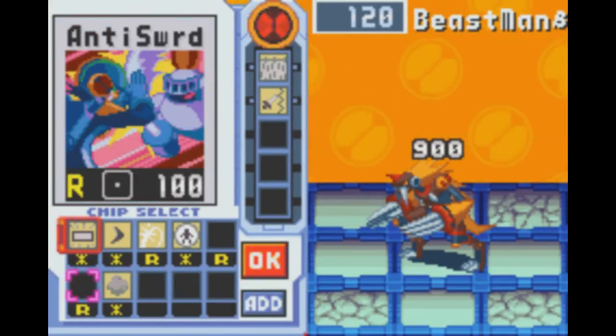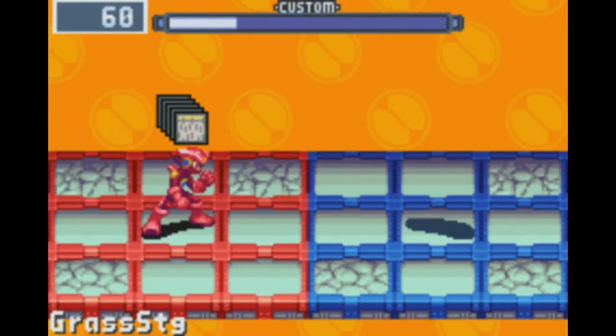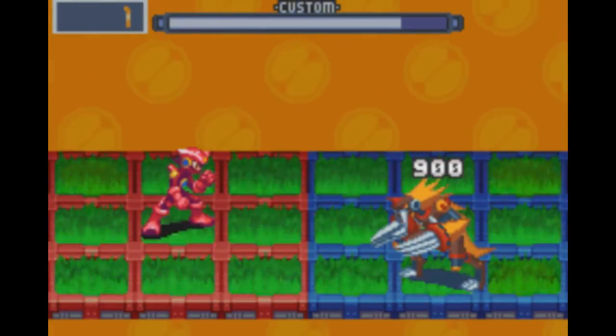He's just dead. RNGesus smiles upon me. You gotta take two hits, you know the drill by now — two hits, get a nine, kill him fast, get a V2. That's the strat.